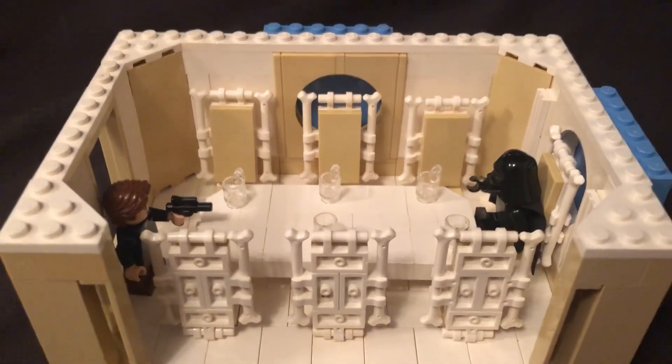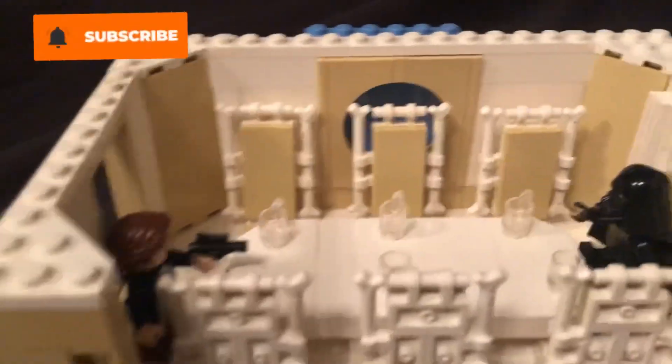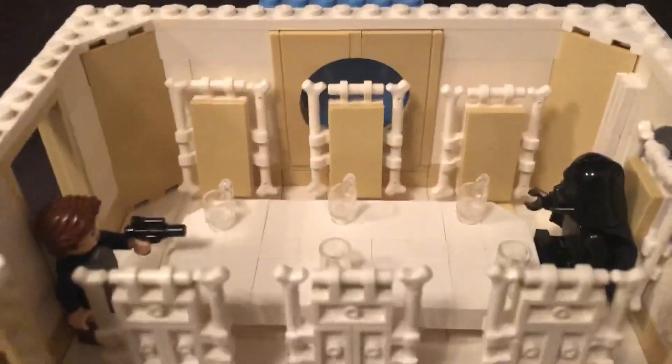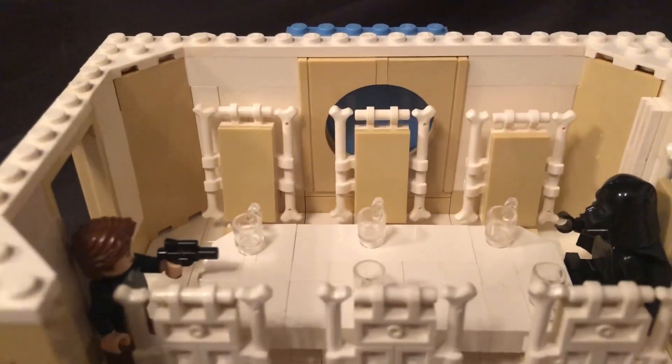If I show you it from this angle you can actually see what's going on here. Basically this is recreating the scene on Cloud City where Han Solo gets invited to the dining room only to find that Darth Vader's here, so he tries to shoot at him and his blaster bolt gets deflected away. I think it's quite a cool little build because I don't actually see this scene built very often whatsoever.